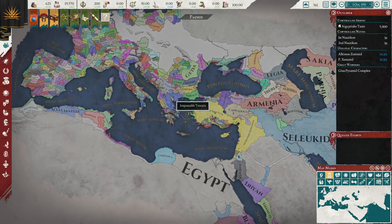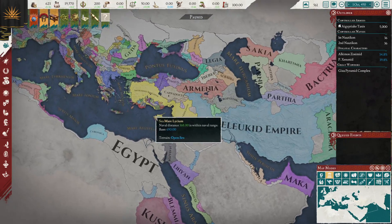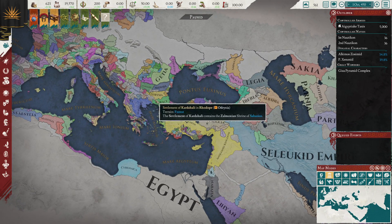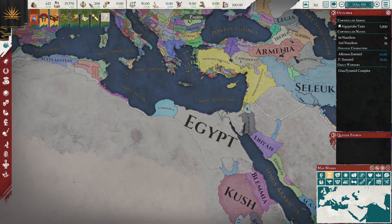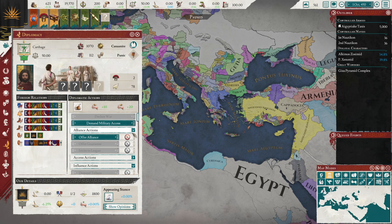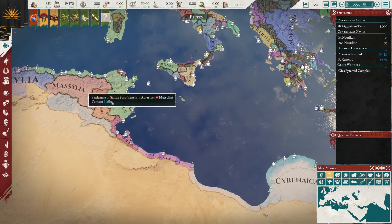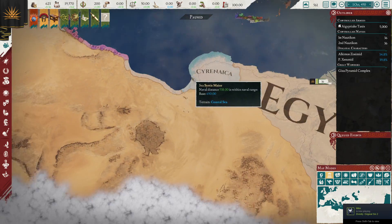Egypt is definitely one of the easier nations. I'd place it below Rome but above most of the other successors — that's the easy one to play. You don't face any early game invasions like the Seleucids do, and you're not the Antigonids, Macedon, or Thrace who all go to war with each other. You sit pretty here — no one's going to bother you. Carthage is actually a pretty good nation to ally once you get improved relation modifiers, though just be aware they will eventually die to Rome. All the area to the west is uninhabited, and eventually you'll get events to colonize it, which makes invading much easier.